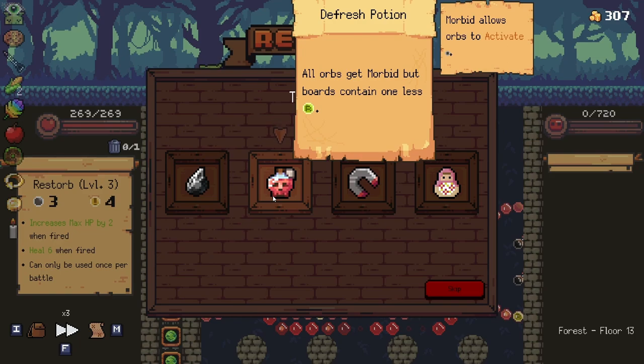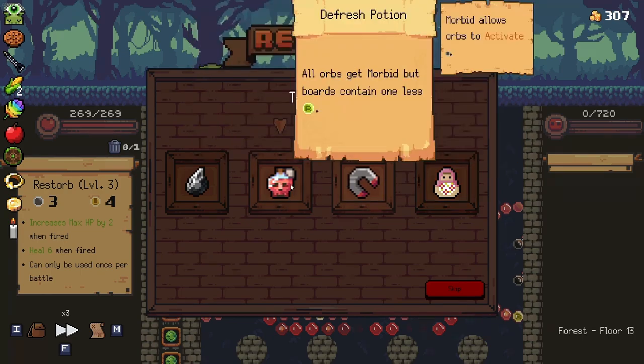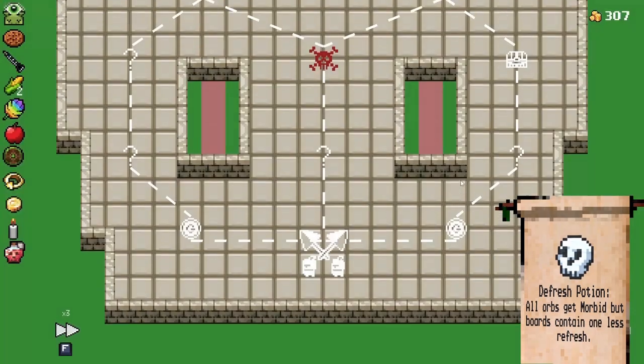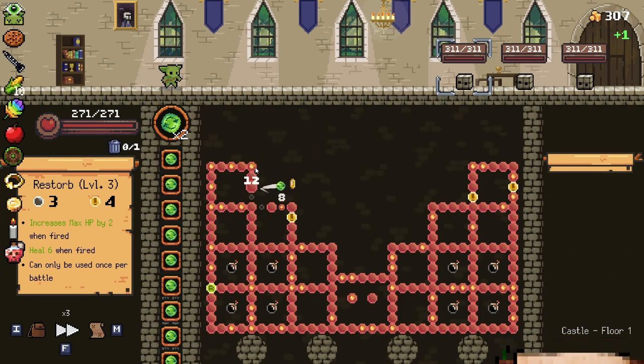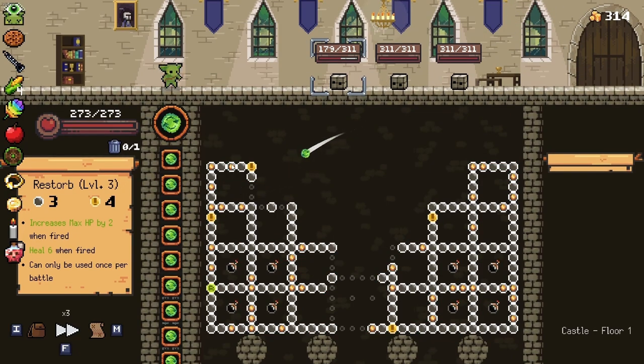This one says all orbs get morbid but contain one less refresh. I don't know if it said that before. In any way it kind of works. I think I'll actually go for that. We only have one refresh on the board now, which is fine. Not a big deal. I think we'll be fine — I'm really not concerned. Not a whole heck of a lot to be concerned about here.